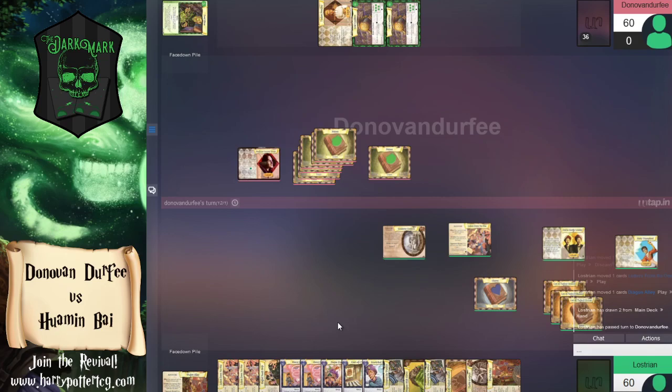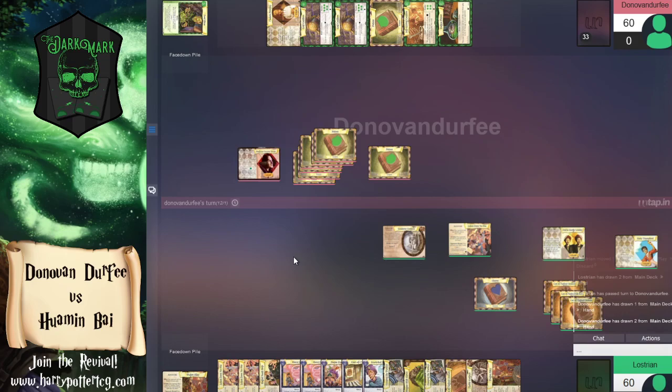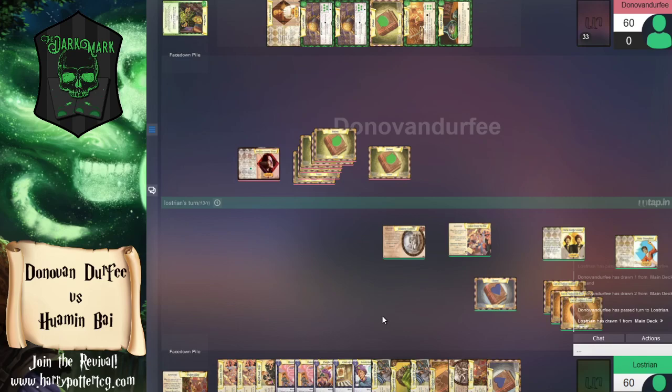This deck feels like it's doing more than the mono potion deck. The potions deck hasn't really drawn into any of those big bomb payoff cards yet. We can now afford the nine- or ten-cost cards with the Gold Cauldron. It looks like Donovan replaced the adventure with Letters from No One — saying you can now only use actions to draw cards, and the reward is that your opponent discards five cards from their hand.